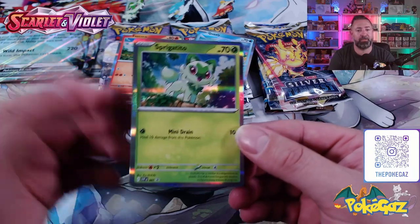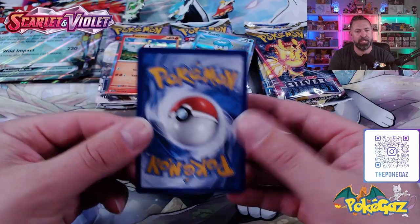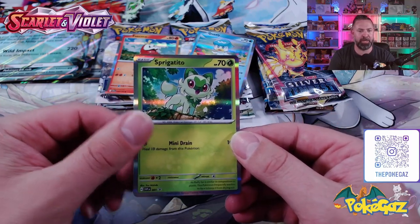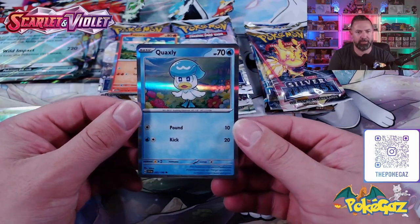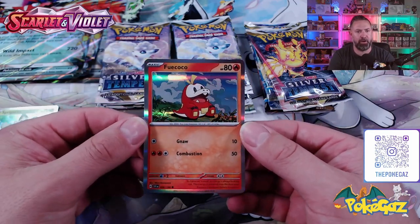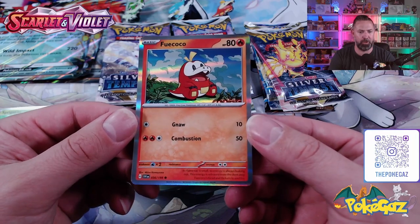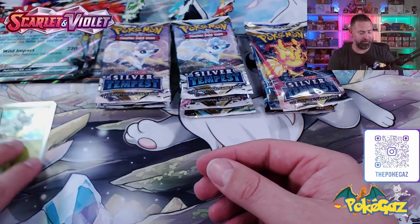These cards look very different, but it'll take a little getting used to. The back remains the same, but the front is going to be very different. There we go with our Sprigatito. We've then got our Quaxly. These are the starters for Scarlet and Violet. And our Fuecoco. Being a fire lover, I chose this one when I got the game. So, that is what our new cards are going to look like. It's very interesting.